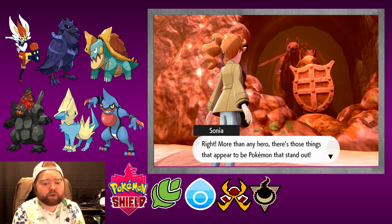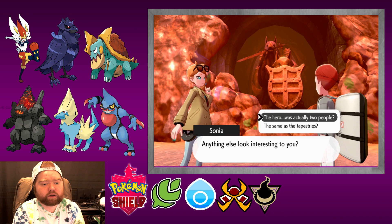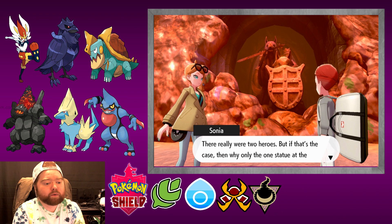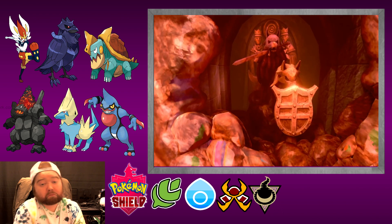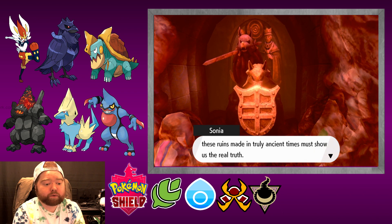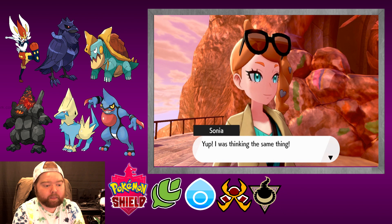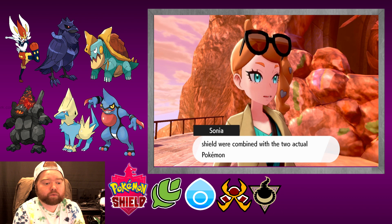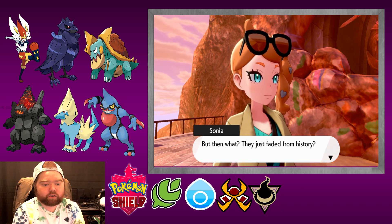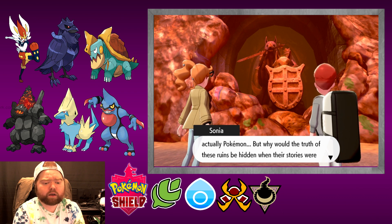More than any hero, there are things that appear to be Pokemon that stand out — and those Pokemon appear to be holding a sword and a shield, as if they were using them. And there were really two heroes. But if that's the case, why only the one statue at the Slumbering Weald? These ruins made in truly ancient times must show us the real truth. It seems like at some point in history, the sword and the shield were combined with the two actual Pokemon and treated as the same thing. But then what — they just faded from history? The two young heroes, the sword and shield, were actually Pokemon. But why would the truth of these ruins be hidden when their stories were depicted in artwork?